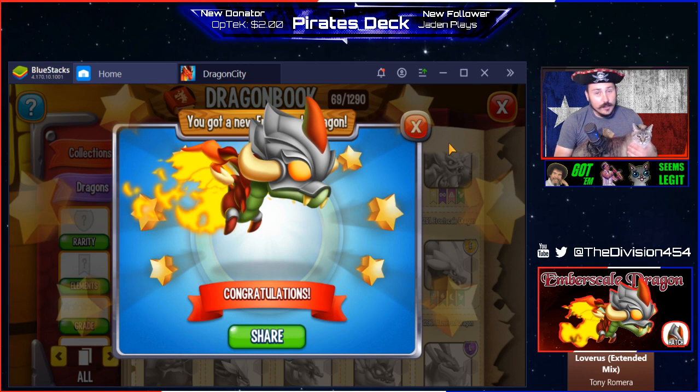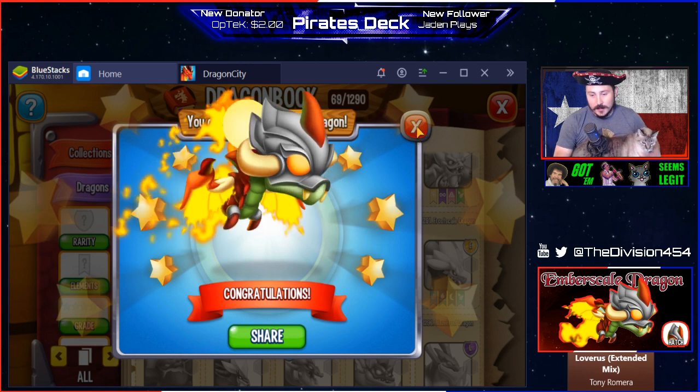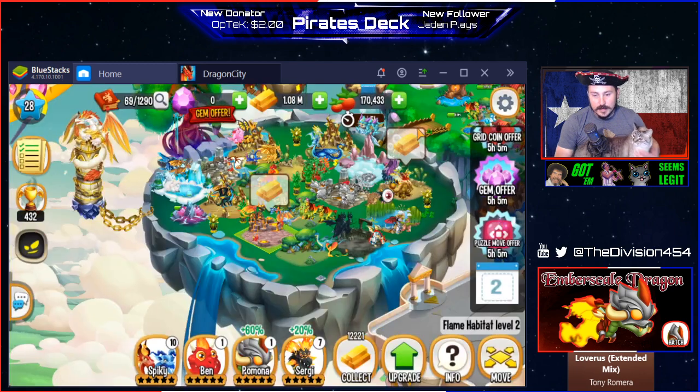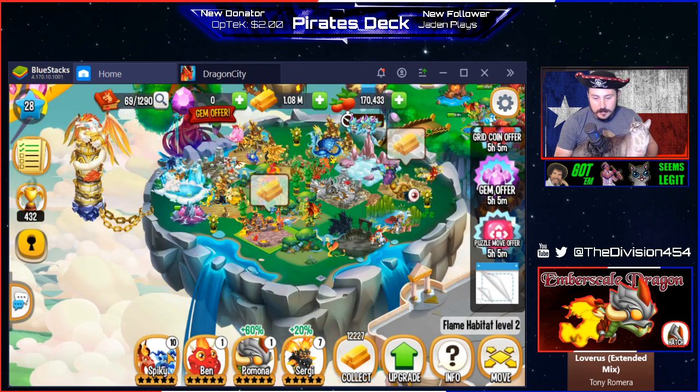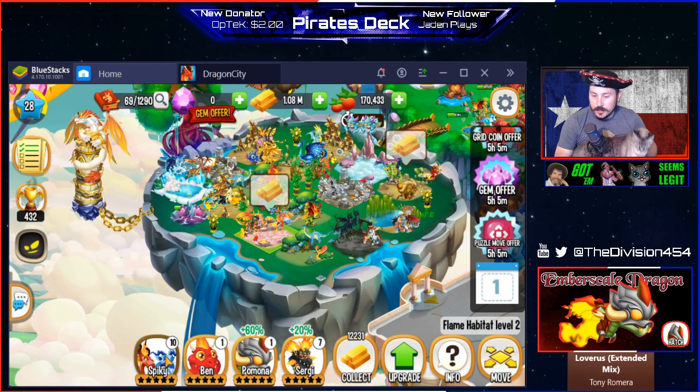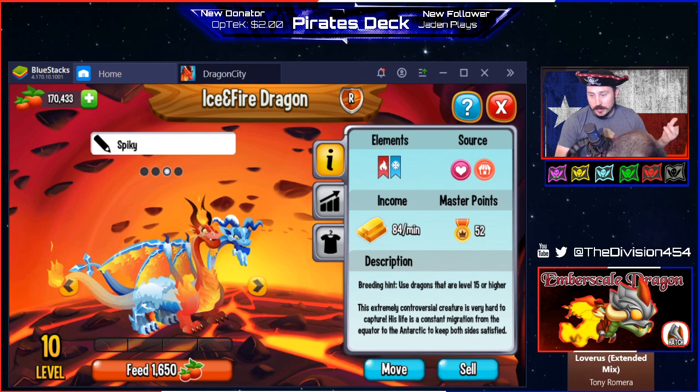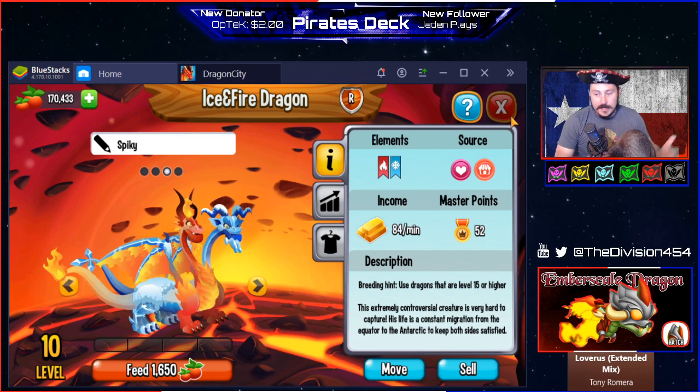Boom! It took like two days to hatch him, so I'm pretty excited that I now have a pretty kick-butt dragon. Let's go ahead and level him up. You also get from this event the Ice and Fire dragon, which also took like two days to hatch.